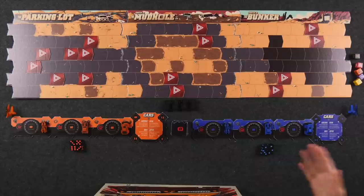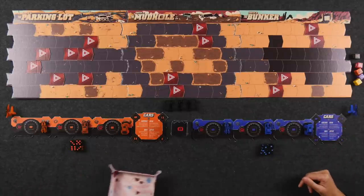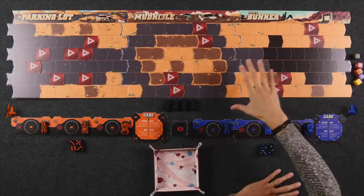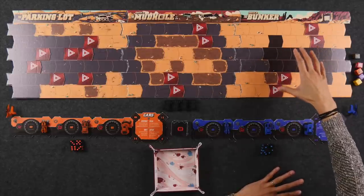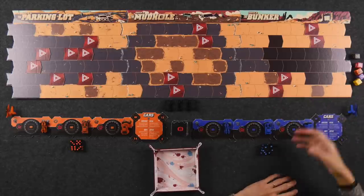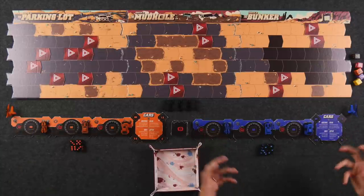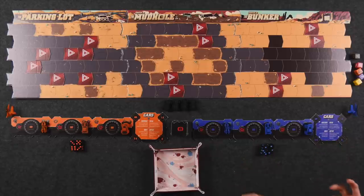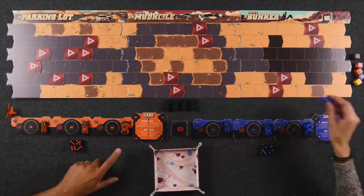Direct your attention to the center of the table — we are all set up here for our two-player game of Thunder Road Vendetta. In the middle here we have the road which we are going to be racing across to try to get to the finish line. This is not the full version of it; we're going to be adding more tiles as we progress. We also have different types of dice, and each player has their own board setup which is basically going to be our control module. Each player is going to be controlling their team of vehicles that consists of three different sizes of cars — small, medium, and large — as well as one helicopter.